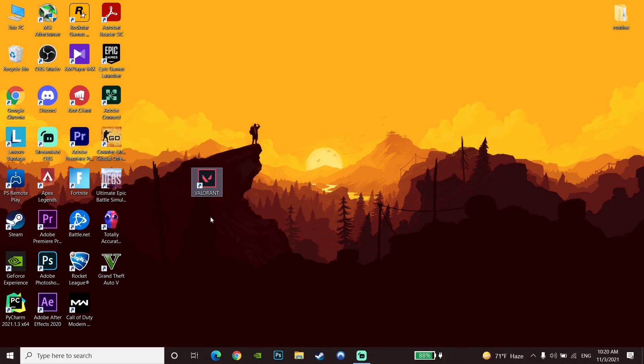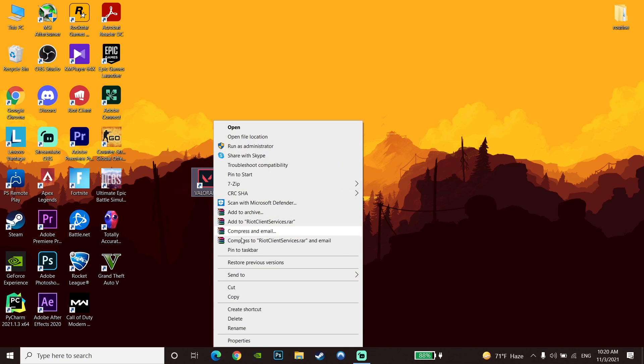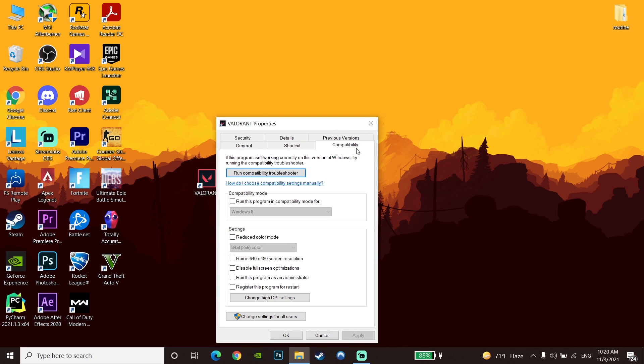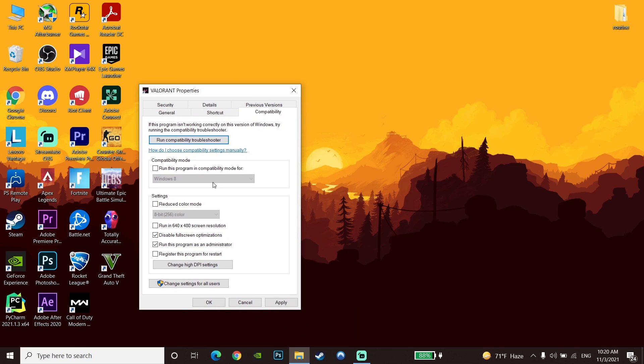For the first method to fix Valorant not opening or not launching, click on the Valorant icon, go down to Properties, and go to the Compatibility tab. Check the option 'Disable full-screen optimization' and also check 'Run this program as an administrator'. Then go down and click Apply and then OK.